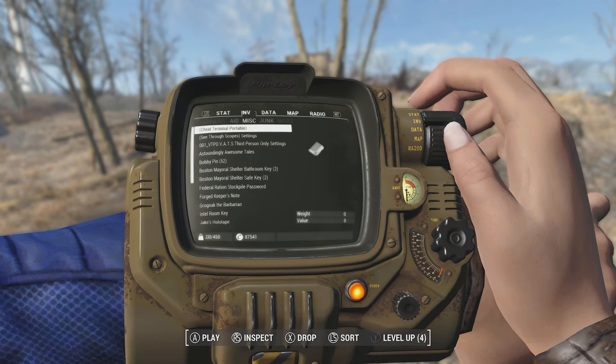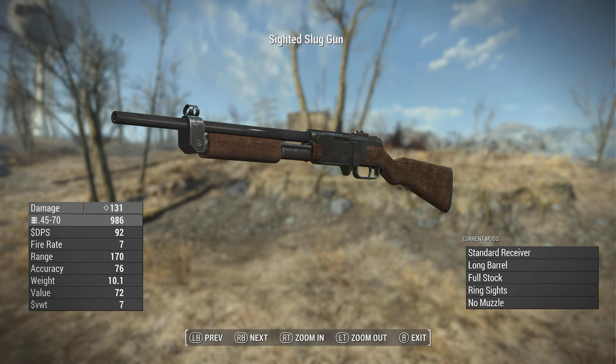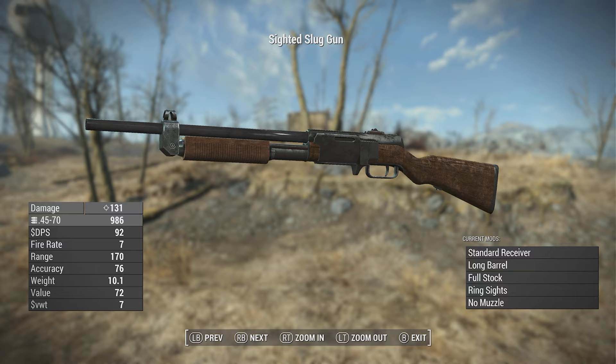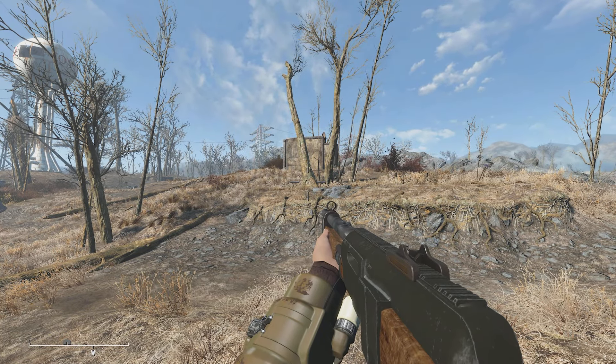It looks a lot like the combat rifle because it functions similarly. If we take a look at it here in my character's inventory, we have the slug gun. This is the most basic version. It shoots the .45-70 and does 131 damage with maxed out perks. This is pretty basic though - standard receiver, basic ring sights, no muzzles. But it functions like a lever-action rifle alternative. That's what the mod author has listed it as.